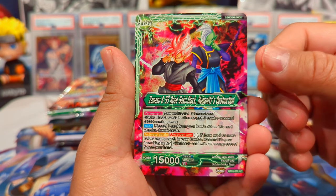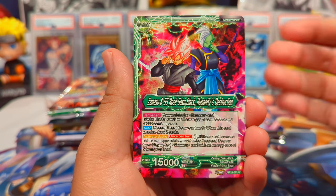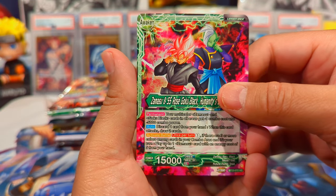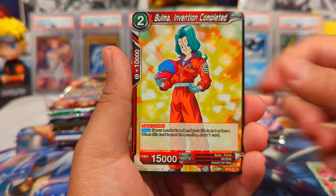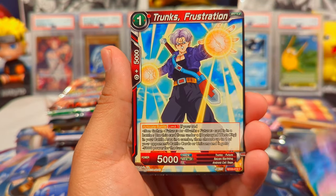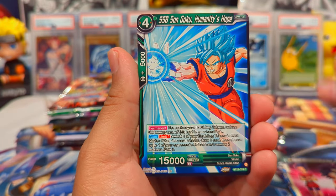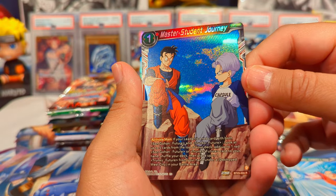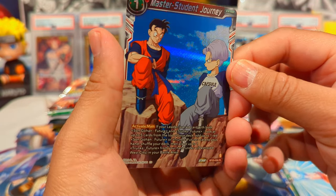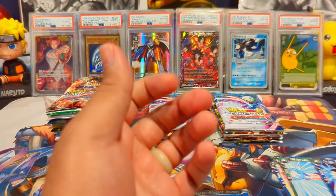If you have a pull, it'll be like a reverse rare and then the hit. Or if it's an SPR, it'll just be reversed and then the hit. I haven't seen any secret rares pulled so far, but I'm sure that's not too far away. In this first pack we have Trunks, Vegeta, Goku, Kale and Kefla, Master Student Journey — amazing, from the History of Trunks movie — and a Son Goku Combo with an Old Enemy as our rare.